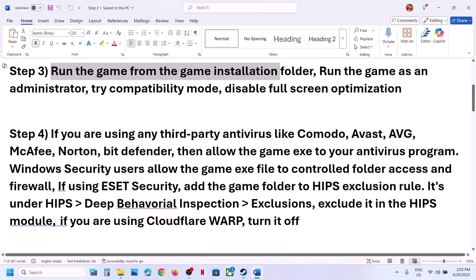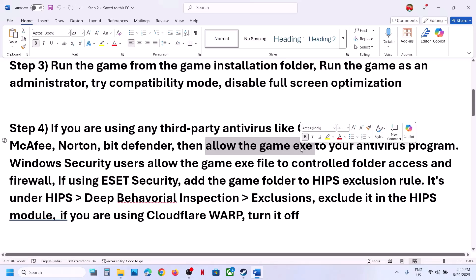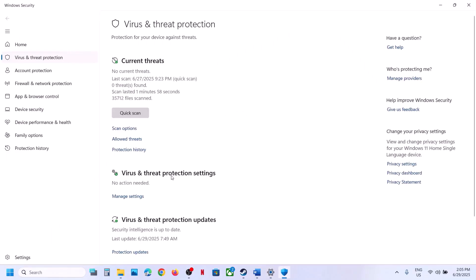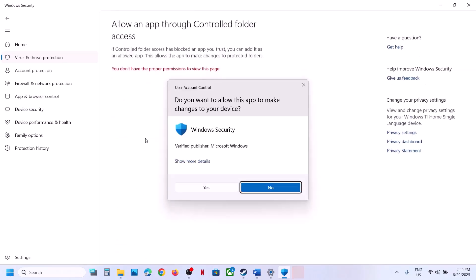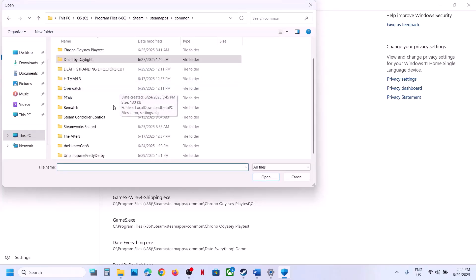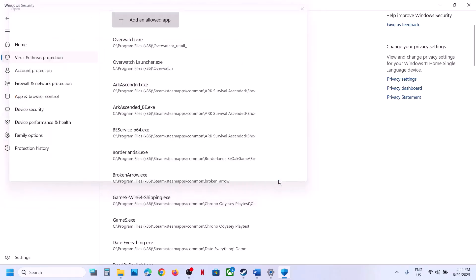The next step: if you're using any third-party antivirus like Avast, Avira, Bitdefender, McAfee, or any other antivirus, allow the game exe file or the complete game folder in your antivirus. If you're using Windows Security, open Windows Settings, go to Privacy and Security, click on Windows Security, click on Virus and Threat Protection, scroll down, click on Manage Ransomware Protection, then click Allow an App through Controlled Folder Access. Click Yes, click Add, then Browse Apps, and navigate to the game installation folder to select the game exe file.